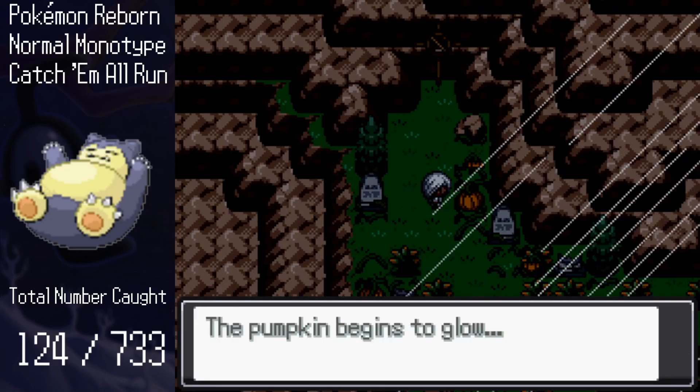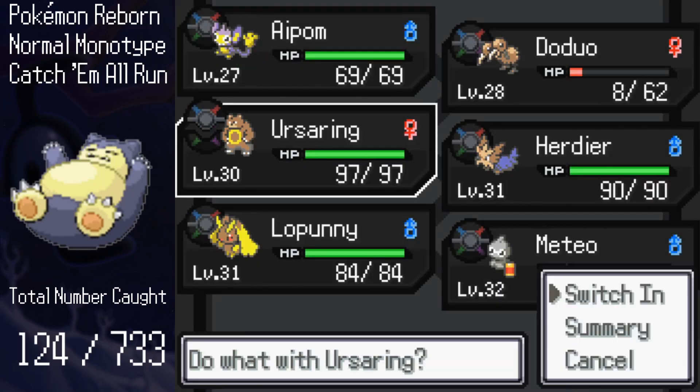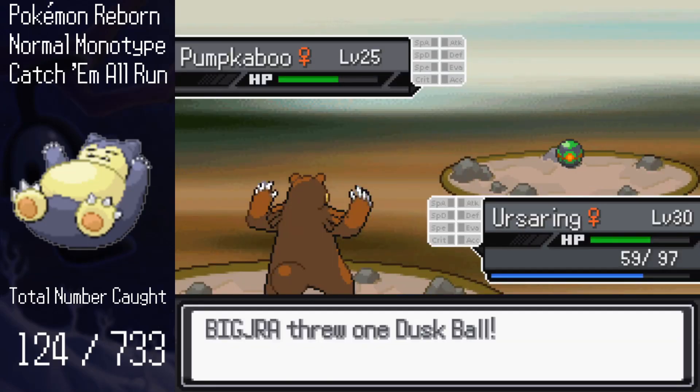Next, with the soul candle item we just got, we can get one more ghost. We head back up to the Barrel Cemetery, near where we found Shuppet, and interact with a pumpkin. Thanks to the soul candle, we're able to battle and catch Pumpkaboo, bringing the total to 125.